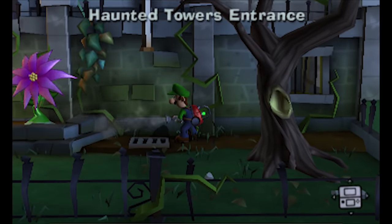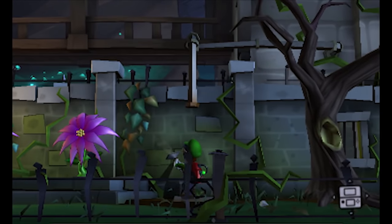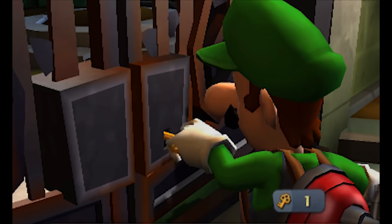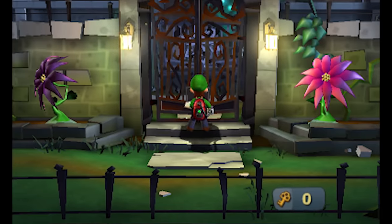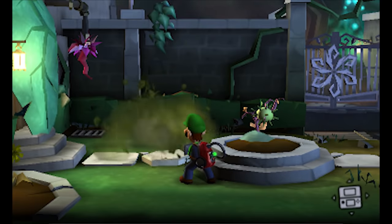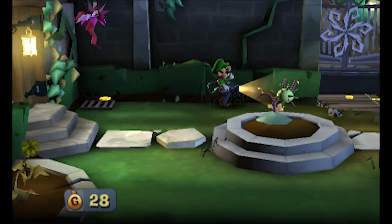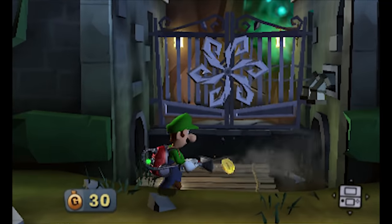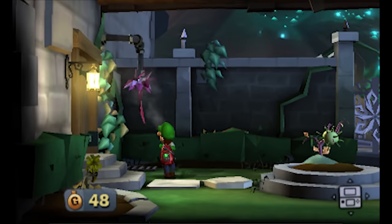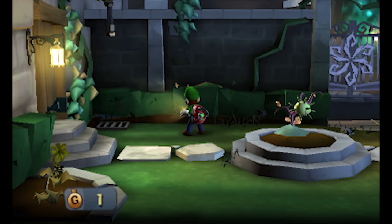Alright, take all of this. Let's see what some of this stuff is. Let's go through here. Thankfully I got that key. Haunted Towers entrance, going on through. This looks pretty cool. Can giant leaves be vacuumed? Looks like they can. Whoa, that money went everywhere. That was close. I don't know if I was supposed to do that or what, but I got it.